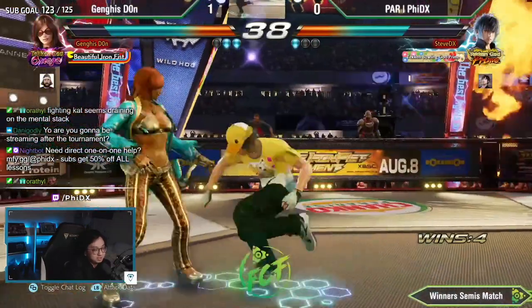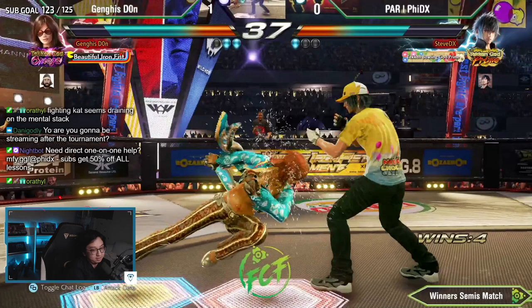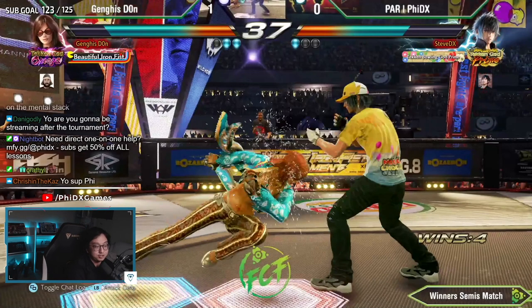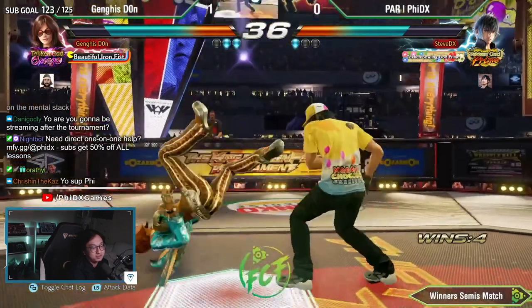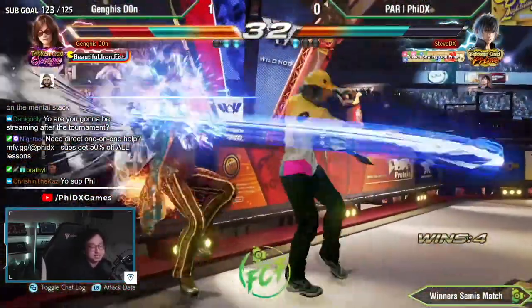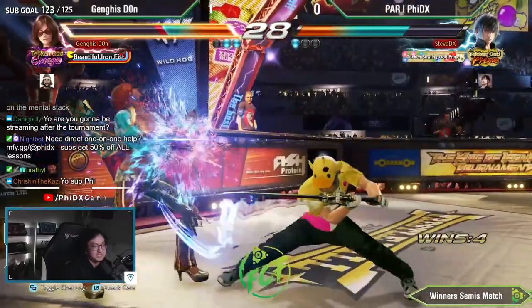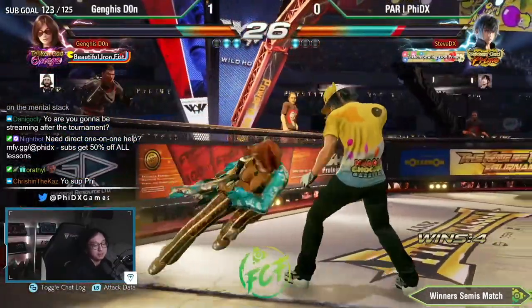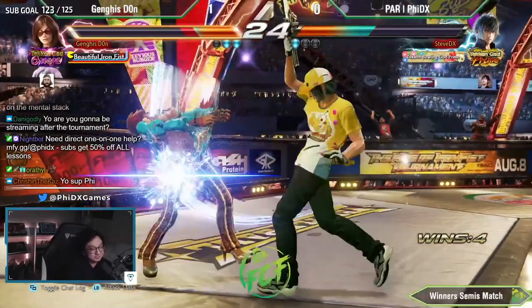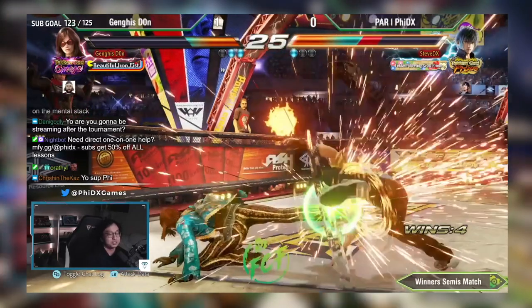He does three-three-three stance — I should have sidestepped at this point once I see the Harrier transition, but I was mentally stun locked. At this point I'm already behind on mental tempo. Once he sees that I'm kind of reacting to it — had he picked a mid it would have murdered me because I probably just twitched. Nice — and then that's a Katarina flowchart too: the double full crouch low, launch punishable.